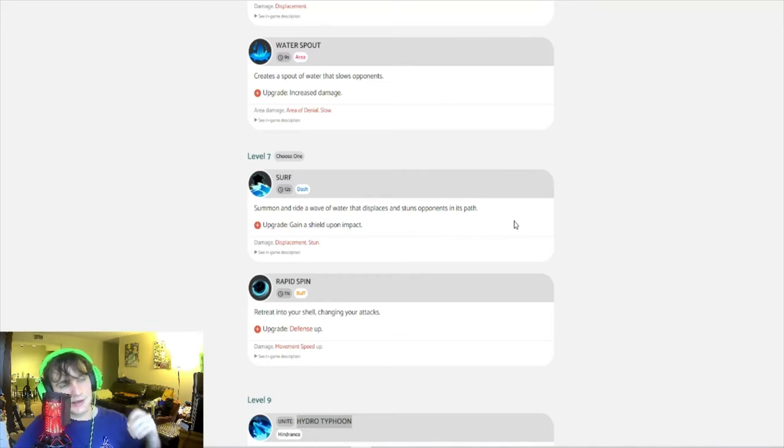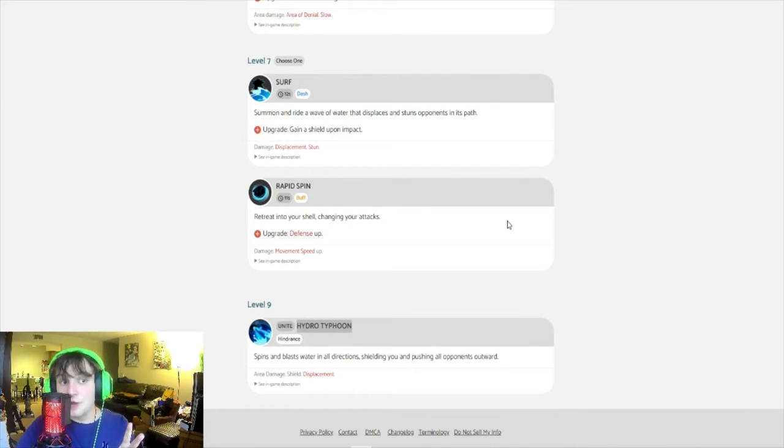The good combo is Water Spout into Rapid Spin because Rapid Spin actually resets your cooldown. So what you do is: Water Spout, into Rapid Spin, into another Water Spout — just hold the button — and after your Water Spout finishes its duration, rapidly press your attack button to deal as much damage as possible. This does so much damage — up to over 10,000 damage to a single Pokémon if you're able to get off all those hits.